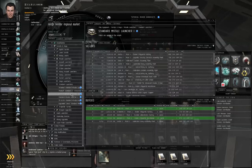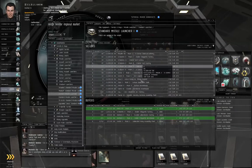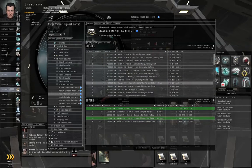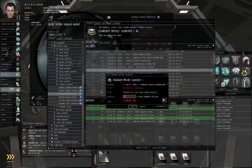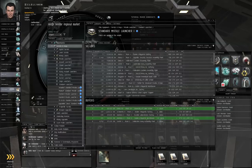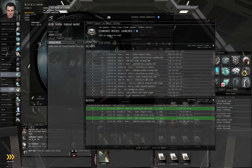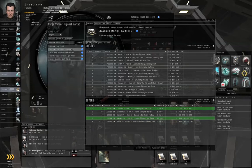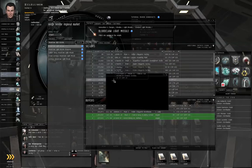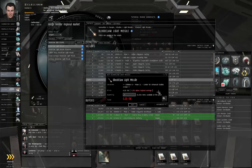Standard Missile Launcher I. I don't see any in station, so I'm going to have to do some shopping myself. Some of these can be obtained in Luce, so I will buy a couple and travel out to Luce 6, Moon 1 to get them. Go back to search — Bloodclaw light missile. Left-click on that, let's buy some in station, get a thousand of those.